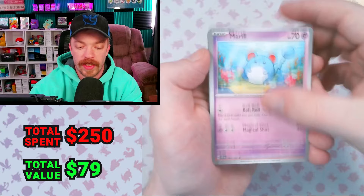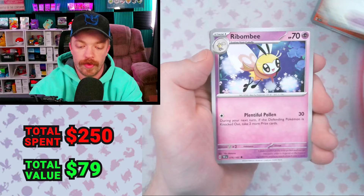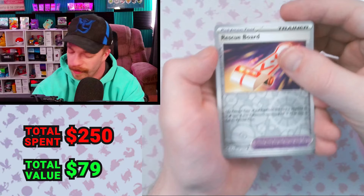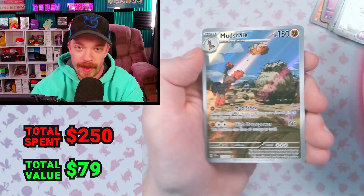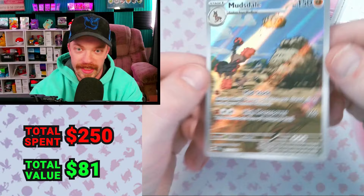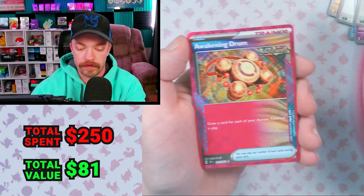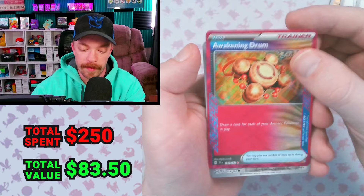We got Sizzlipede, Merill, Golette, Elygem, Rescue Board, Ribombee. We got the Mudsdale Illustration Rare — that's a cool card too. Mancino, Rockruff, Cypher Maniacs, Code Breaking, Beheeyem, Ancient Booster Energy Capsule. We got another A-Spec — and it's the same one. Metang Reverse and Iron Thorns holo.